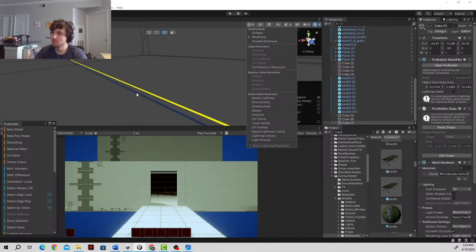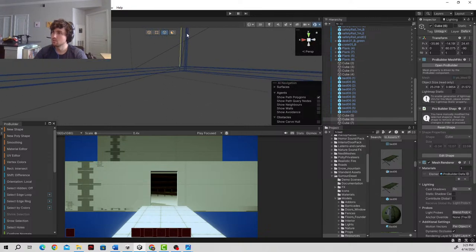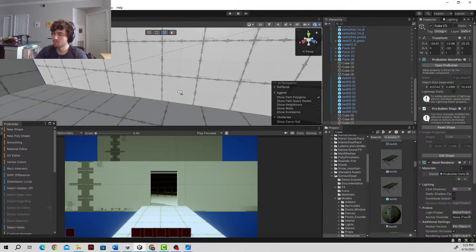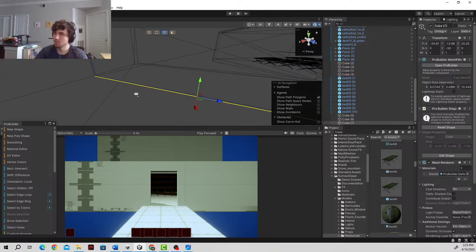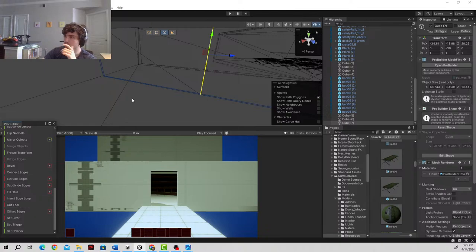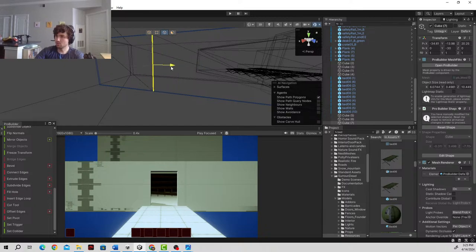We're going to have to grab this edge down here, which is a little bit tricky. You might want to go into wireframe mode so that we can see what we're working with. So we've got our wall right here. We're going to go into edge mode, wireframe, and we want to grab these two edges down here. I think we can insert an edge loop just with the one loop there. So let's go ahead and insert edge loop — there we go. We've got our first loop. We're going to have to make four of them because we're going to make two doors.